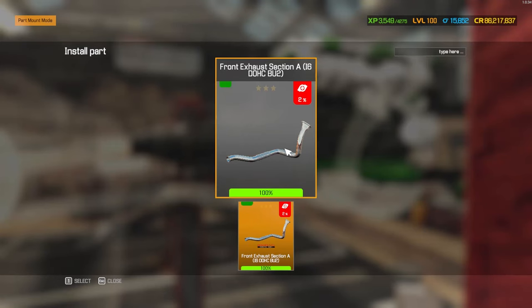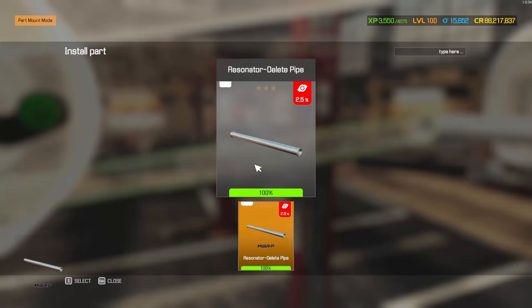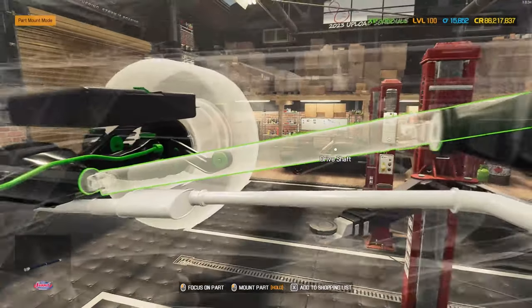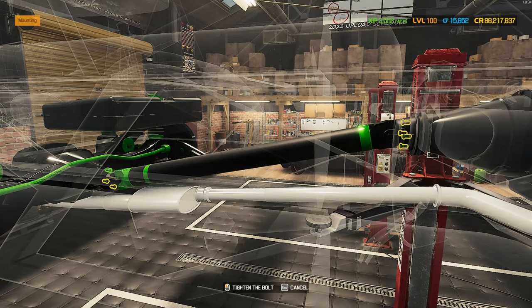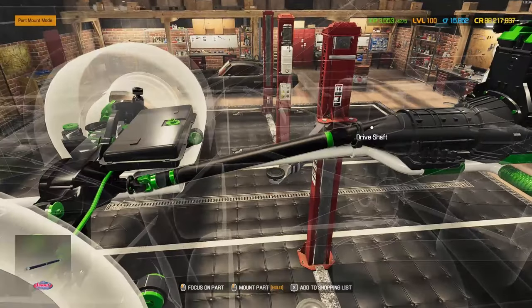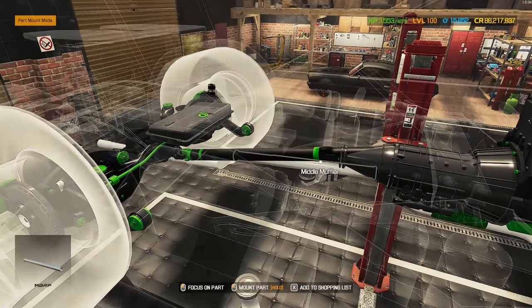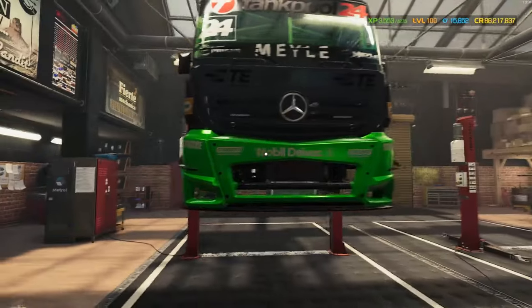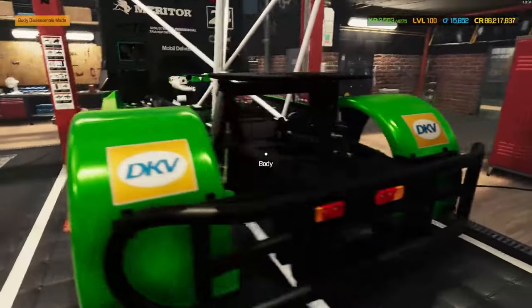Getting the exhaust all in: front exhaust section in green and white, middle muffler in white, and rear muffler in white. For the driveshaft we went for the carbon one giving us four percent extra power, finished in green and black. It clips a little bit with the gearbox because it's such a short driveshaft, but that should be everything. Getting it back down — not going to tint any of the lights, they all look good as they are.